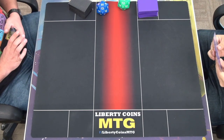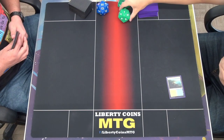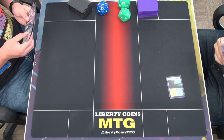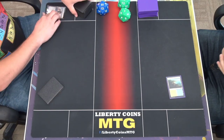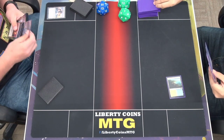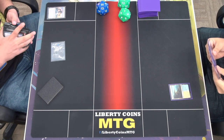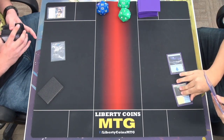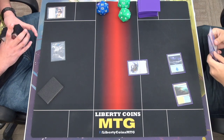I'll start off by playing Tranquil Cove, need one health — go to 22 for turn. Play an Evolving Wilds — crack it and pass. I'll draw my card, tap my two lands to play a Patchwork Automaton. Your go.